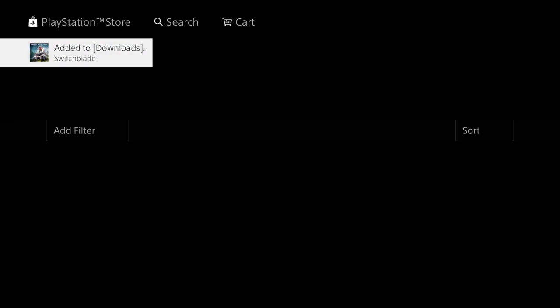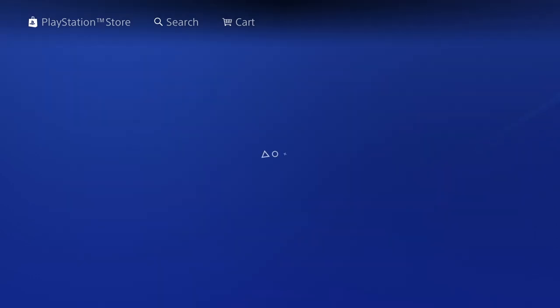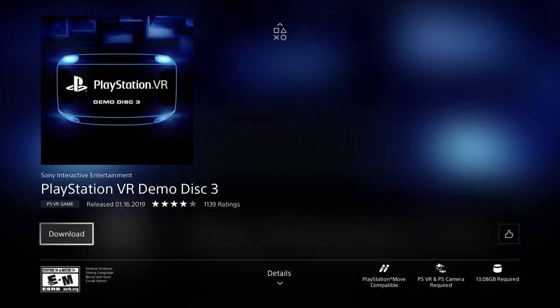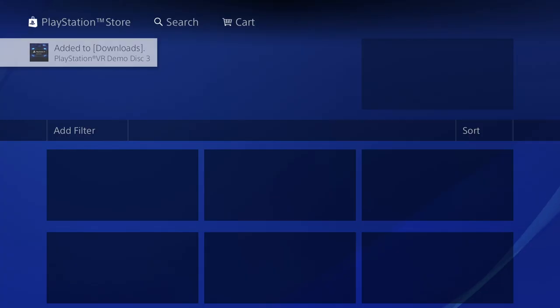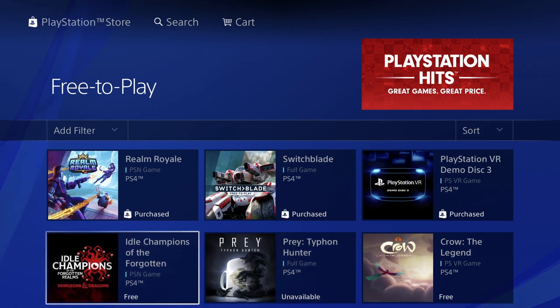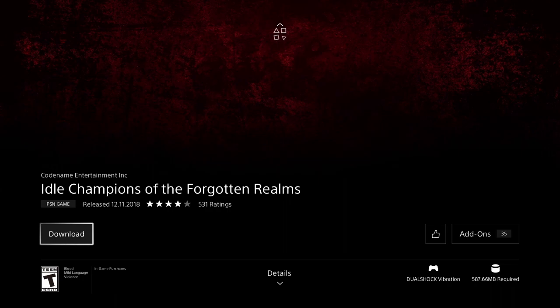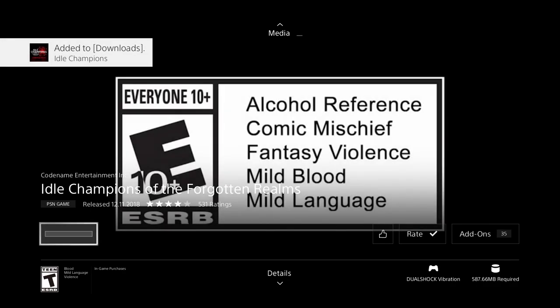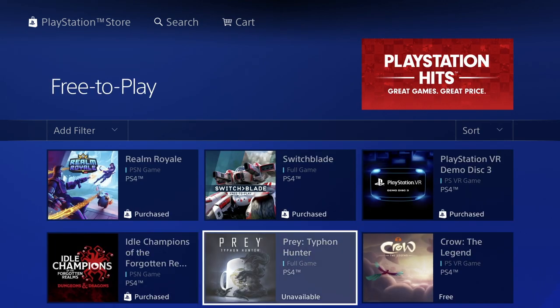Next is PlayStation VR Demo Disc 3 — this is a little different from normal games but we're just going to download it right away. This one's 13 gigs, pretty big. The biggest game we've downloaded so far has been 30 gigs, just keep that in mind. The next game here is just over half a gig at 587 megabytes.